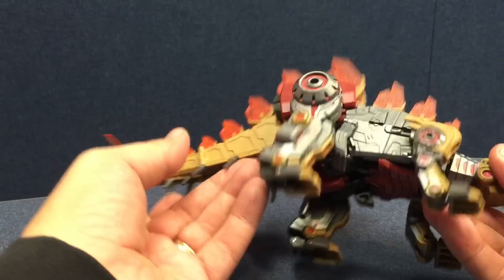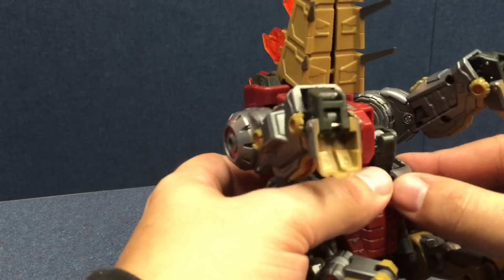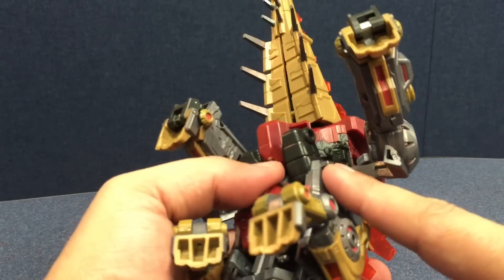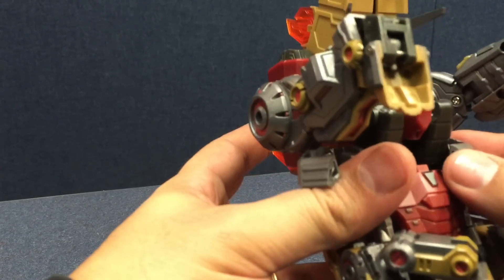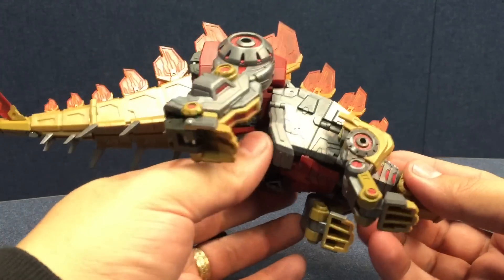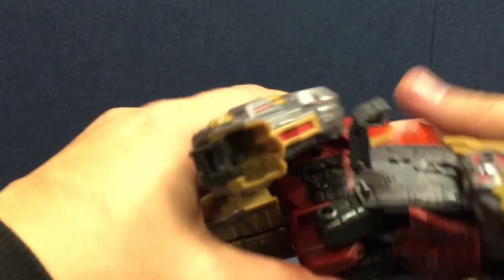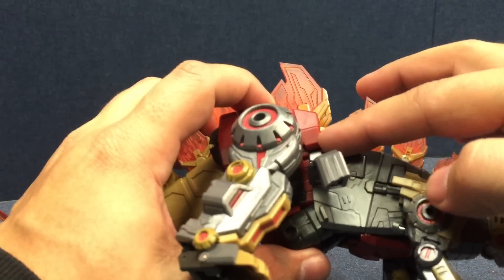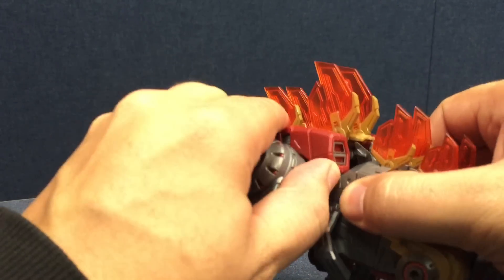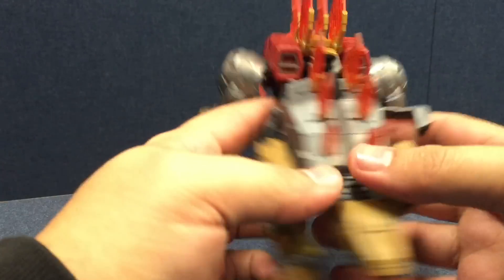Let's take him to robot mode now. I'll start by kind of lifting these up. That's one of my other complaints — these things come down here for dinosaur mode, and you can see there's a slot there and a tab here, but it does not want to tab on at all. Even with some pressure, I'm afraid to use too much because you'd snap these things. They stay in place just fine, but it'd be nice if they pushed on a little bit more securely. So lift those up, and then take the front part and un-peg it — it's pegged in right here. The gray piece pegs into this red part on the back, so you kind of pull this down.